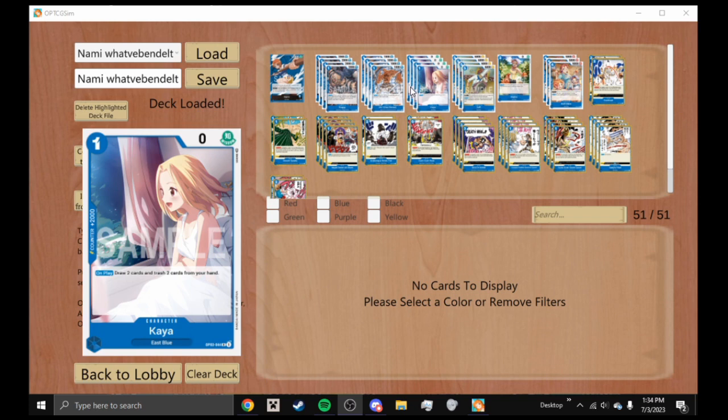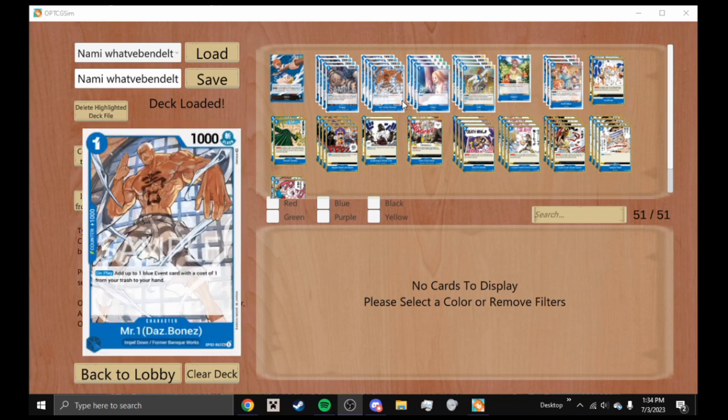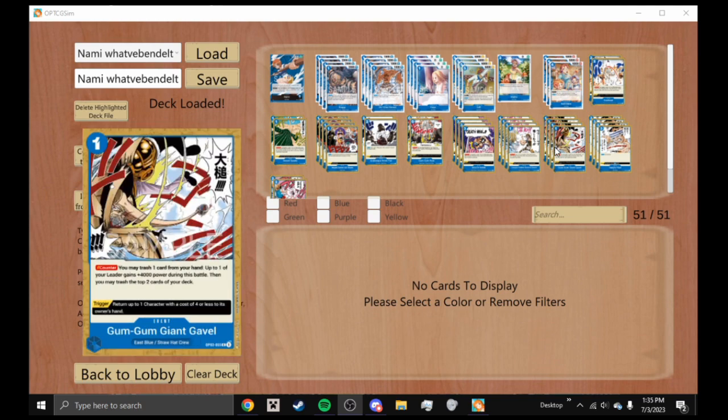Das Bones is a one-cost 1000 power character with 1K counter. On play, add up to one blue event card with a cost of one from your trash to your hand. This is a really good card for recycling event cards like Death Wink, and a lot of your ones that trash cards like Usopp's Rubber Band of Doom.